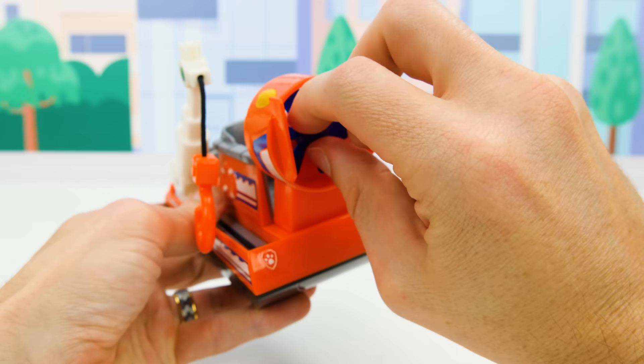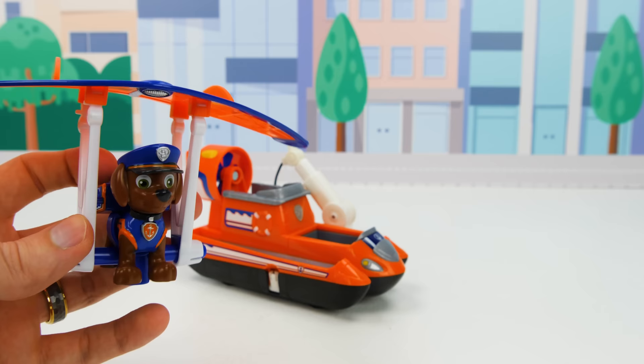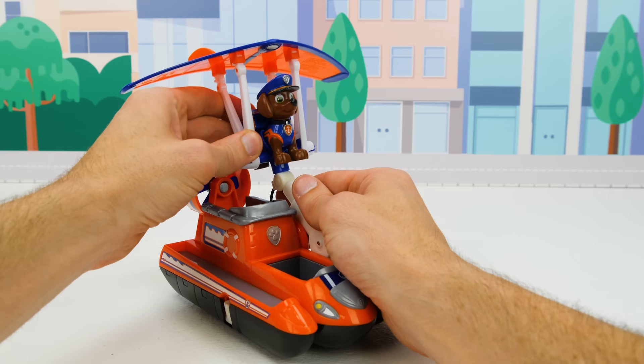We can snap Zuma into the parasail using the harness. Nice! And now he can fly around on wind currents. What a cool vehicle! And we can attach it to the hovercraft like this. Off he goes!